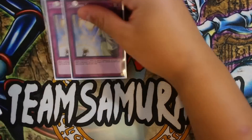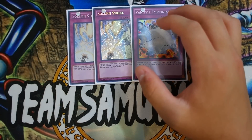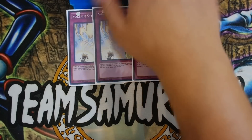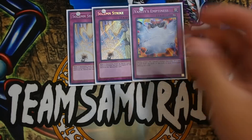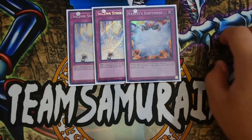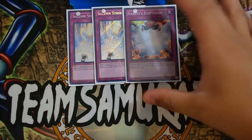For traps, play double Solemn Strike and one Vanity's Emptiness. In the OCG they don't have Cosmic Cyclone yet and run triple Phoenix Wing Wind Blast instead, but since we have Cosmic Cyclone, I feel Solemn Strike is important for the Kozmo matchup. Huge shout-out to my boy Marcus for lending me the Solemn Strikes. Vanity's Emptiness is very powerful — if you already have an established board of Dark Matter and Spirit Dragon and flip Vanity's Emptiness, you basically win if your opponent cannot out it during this format.